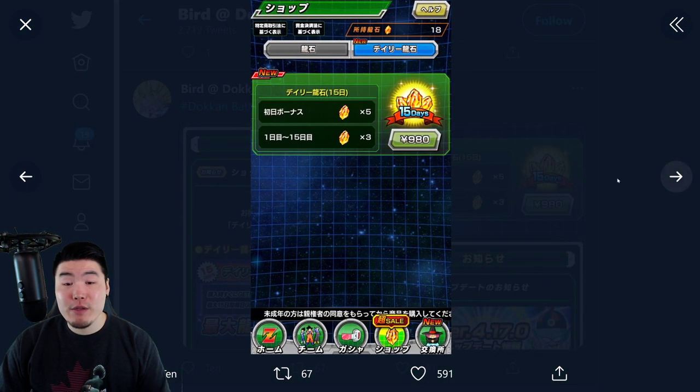Popping down to the other page here, it says 980 yen, which roughly converts to about $9 US dollars according to Google. And it's 5 stones for the initial bonus. So when you buy it, you get 5 stones and then you get 3 stones per day for 15 days, so in total that adds up to 50 stones over 15 days. If you want to double that for a month, it's going to be 100 stones for 30 days.